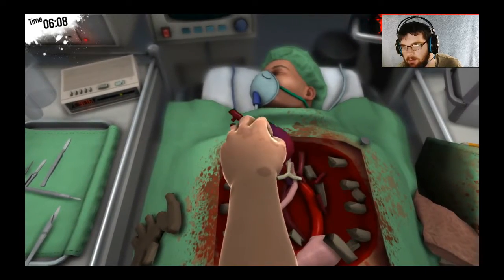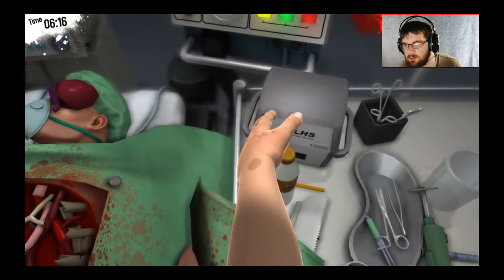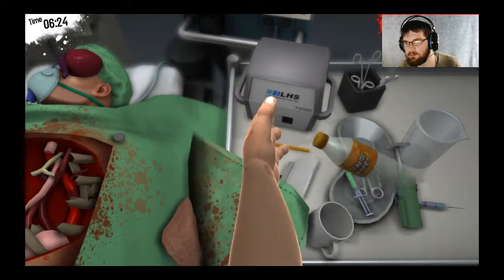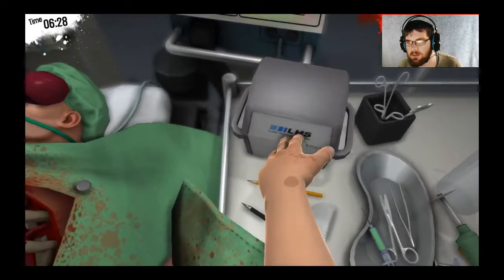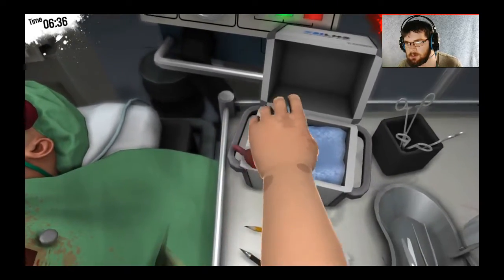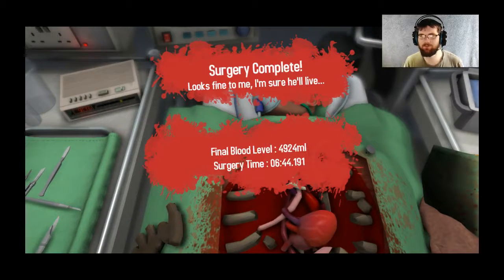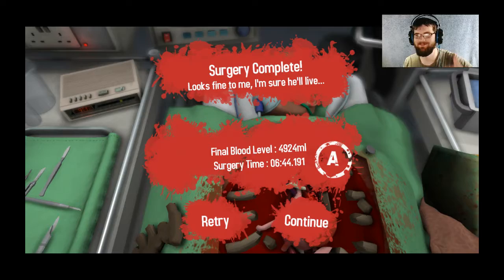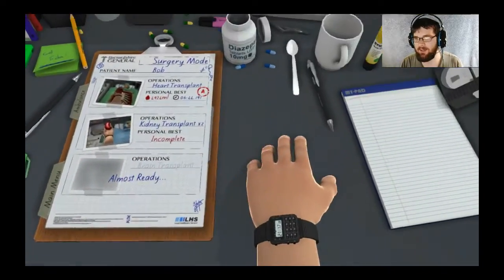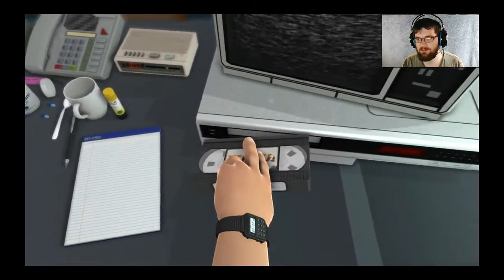Alright, get rid of the bad heart — did you want this? Here, you can have that. Let's get our new heart here — come on, grab it. There we go. Let's see if we can get it in there. There we go. It's easy to do that. What? Open heart surgery? Well, I guess that wasn't open heart — that was just heart surgery. Should I do it? Should I play it? Alright, we'll play it.